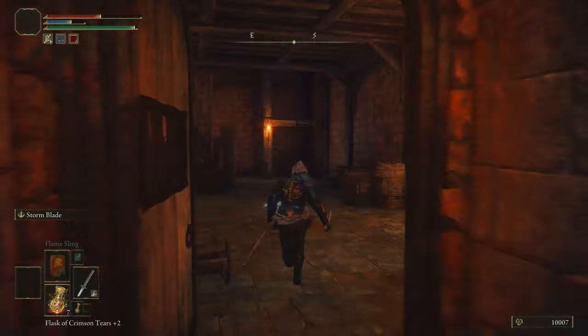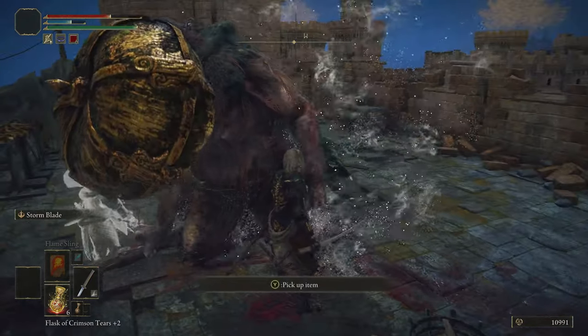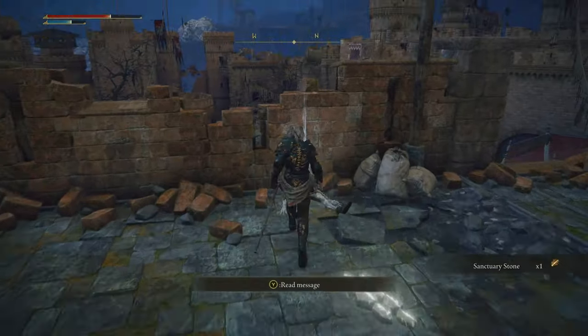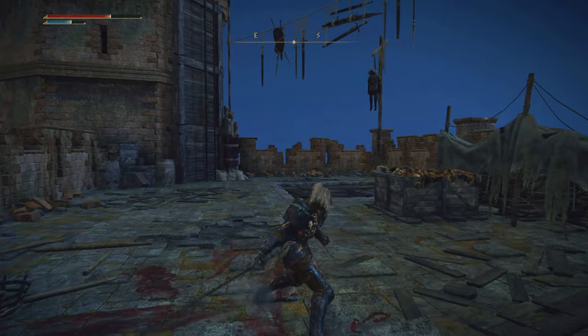Once you get inside this building there is going to be a ladder — go up it and once you get to the top there is going to be an enemy. This guy is very easy to kill off, a couple hits and it'll be no problem. You can do that or you can run past them, the choice is yours. Once you do that, go up to this dead body and search it. You will now have a spanking new greatsword — very powerful, has a nice passive effect causing bloodloss buildup. I would definitely recommend getting this if you are in the area.